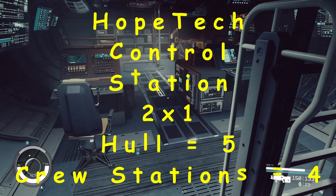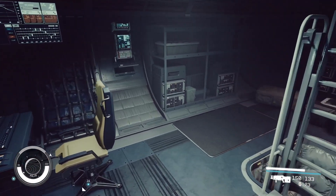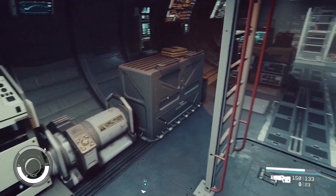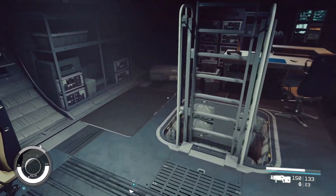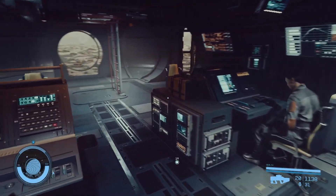The Hopetech control station hab has the usual four mirrored stations on each side of the middle, while one end is entirely storage. The other end has a desk with a backpack stand. This is what the Hopetech hab looks like with six portholes.